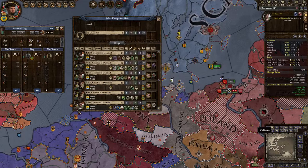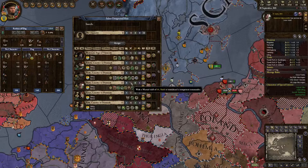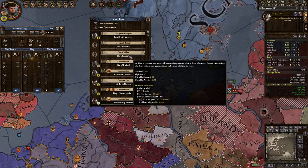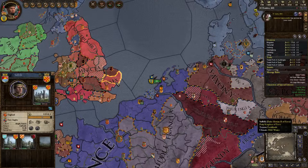Frederick is the designated heir. The regent will be this guy. Why couldn't I pick myself? Look at those stats — he's awesome! We want our six-year-old heir. He's no longer on there — weird. But we have everything else, so let's go raiding. I already did it, just didn't show up.